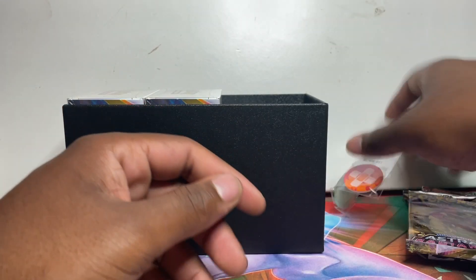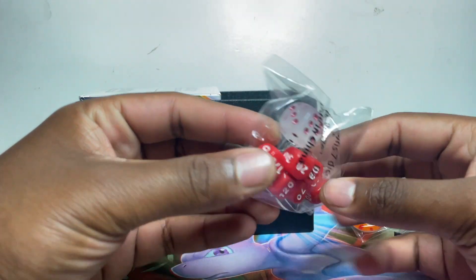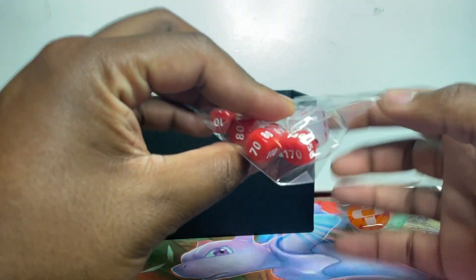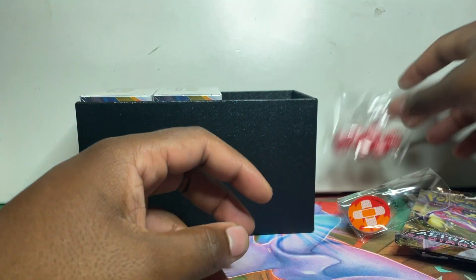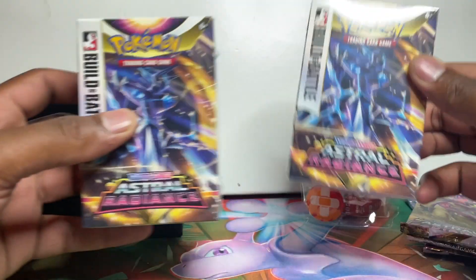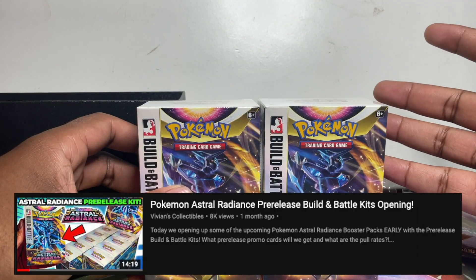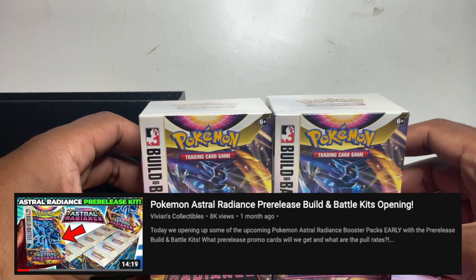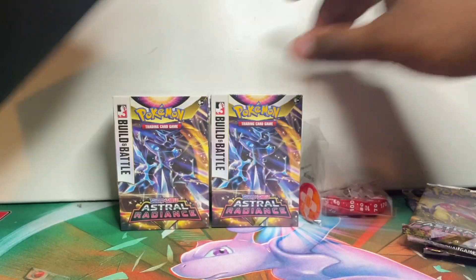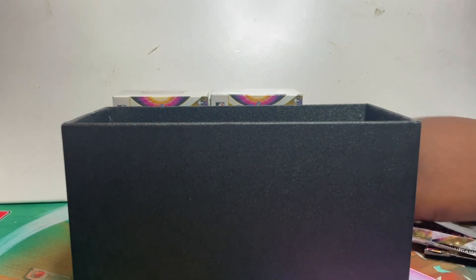Inside we have four booster packs, the condition markers, and a big wad of 121 energy cards — a lot of bulk. There are two dice, though I don't think these have the set logos on them like the ETB ones. And then we have two pre-release kits. We've opened cases of these before for this release, so we've definitely opened these before.